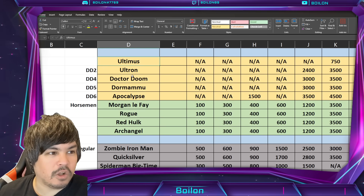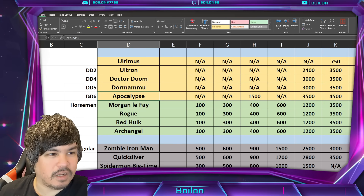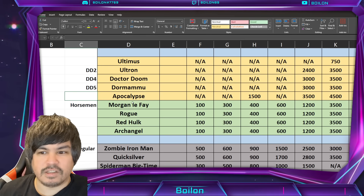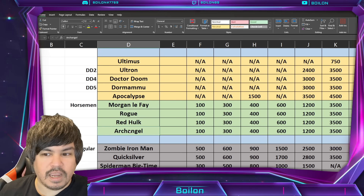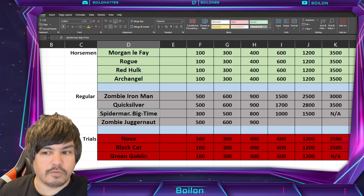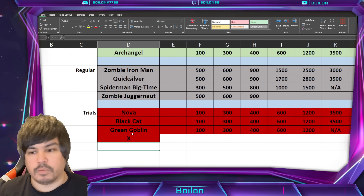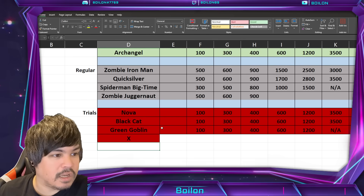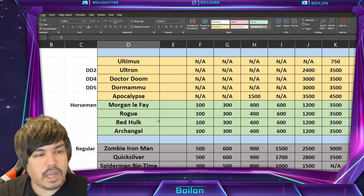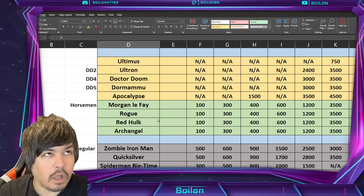So we have what I'd call the Altimus plus dark dimension characters here — the Saga, Morgan Le Fay, Rogue, Red Hulk, and Archangel. Then we have the regular characters: Zombie Iron Man, Quicksilver, Spider-Man Big Time, and Zombie Juggernaut. And then we have the trial characters so far: Nova, Black Cat, Green Goblin, and whoever the next character is going to be. These are quite a few characters that can be used for dark promotion credits.